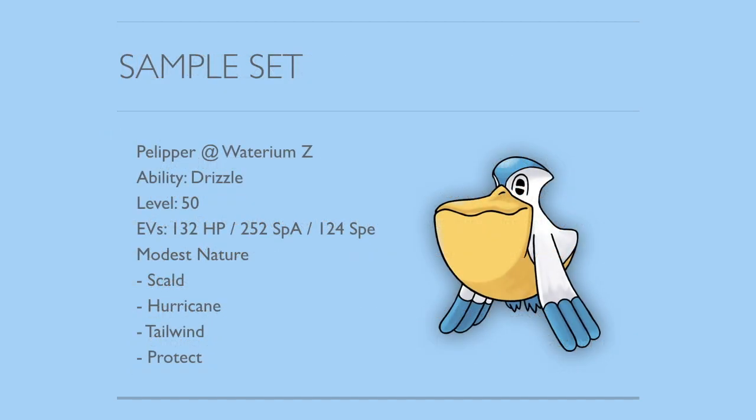Now I'm going to dive into sample sets — I'll give you guys three. The first one is a Modest nature set with Scald, Hurricane, Tailwind, and Protect, running the Water Z-crystal. With those Speed EVs — and I'll go into EVing Pelipper in general a bit later — this is focused on hitting as hard as possible with Modest nature. There are enough Speed EVs so that with Tailwind you're outspeeding Tapu Koko and anything slower, and then with 132 HP I dumped everything else into HP for max bulk and survivability.